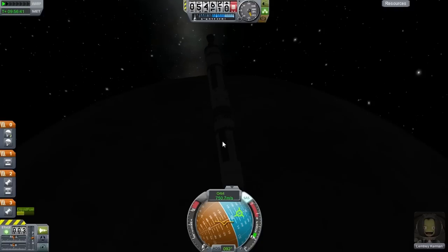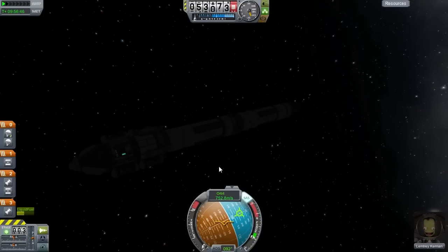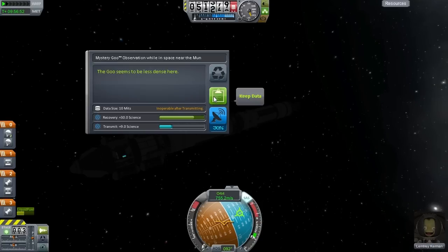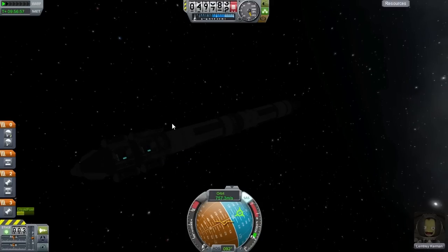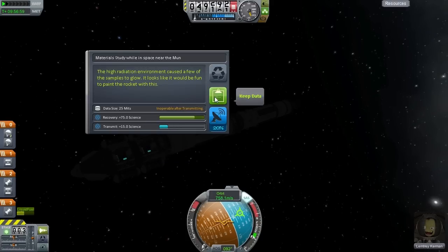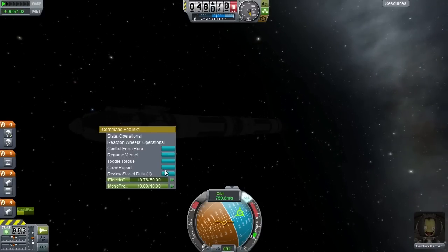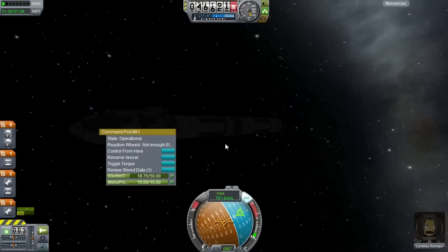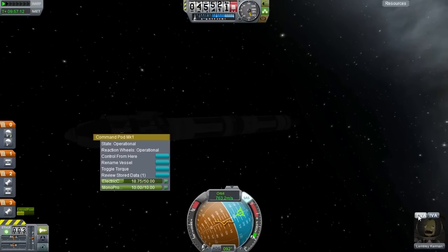Now we can go ahead and save the science — 30 science from the goo container. Let's get our other goo container — probably nine or ten science for that. Materials bay — 75 science. Crew report — another 15. And finally an EVA.